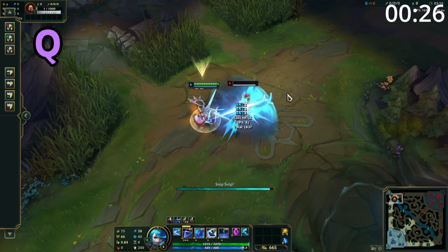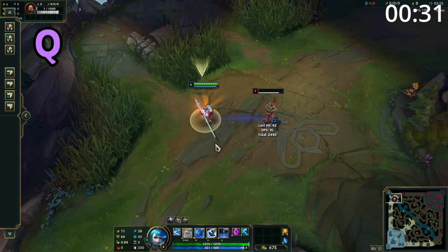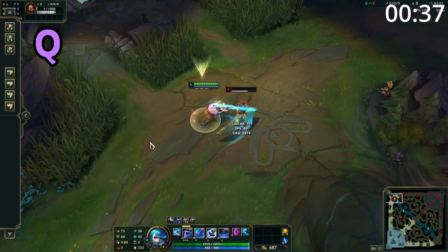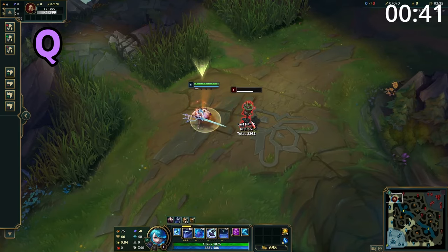Gwen's Q has a passive where her attacks generate a stack, and these stacks can be tracked underneath her health bar. The active is a cone skillshot which causes her to snip her scissors twice. However, for each stack of her Q she's got, she snips an additional time. The final snip will always do more damage, and enemies within the center take true damage instead. So essentially, she wants to attack four times and use this ability.